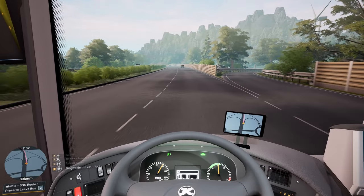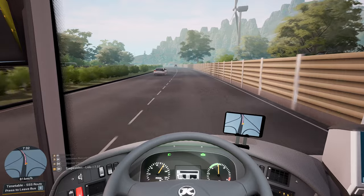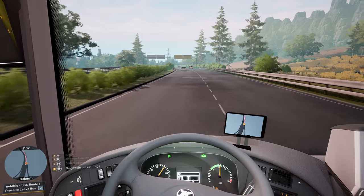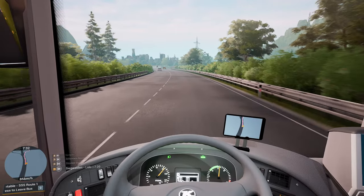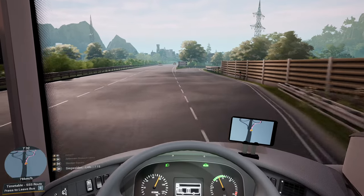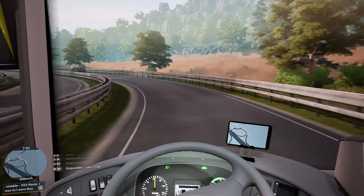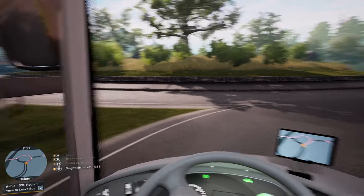I was thinking when they first did this, that you'd only be able to use the school buses — you wouldn't actually be able to use the normal buses on the school routes. So it's pleasant, I like that. Right, so Siegwald Lido — whoa, sweet child of mine, I didn't pull over for you there. The railing's just spawned in. Excellent, nice of you to join us. We're actually very early — Siegwald Lido is seven minutes away. It's given us a lot of time.